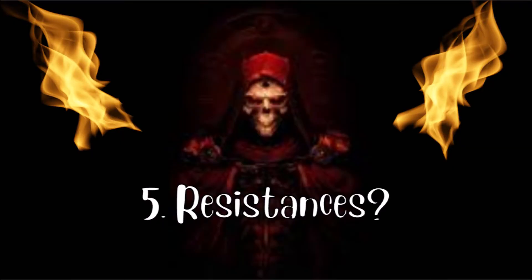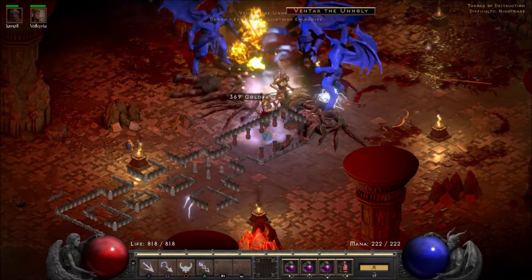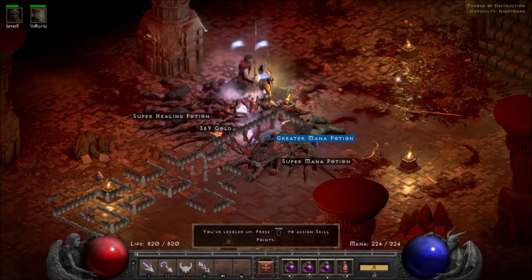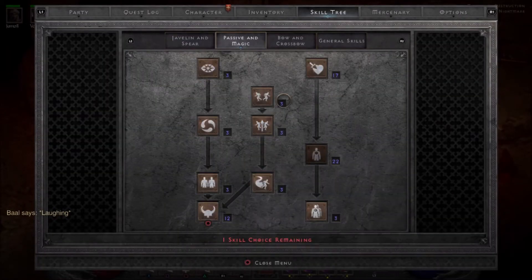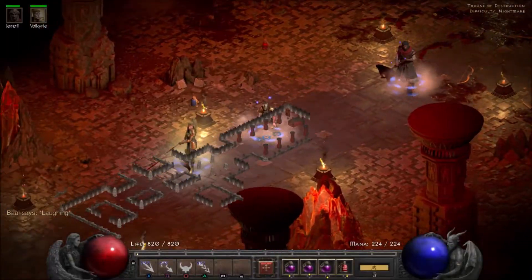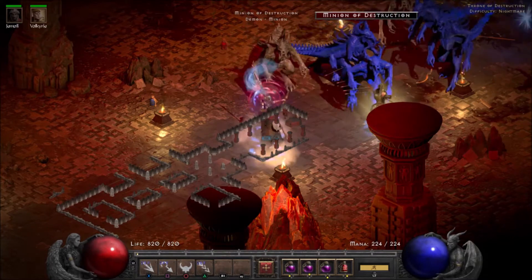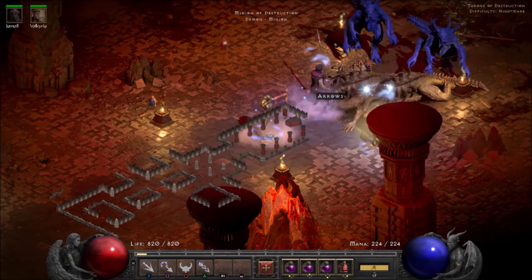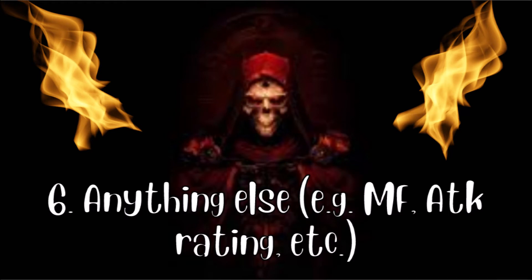Number five: do your gloves offer resistances to an element? If they do, good — check mark again. I listed this near the end because I don't believe it to be too important. It's a nice trait, but a lot of the time a character's gear set already offers enough resistances to be capped. However, if you're lucky enough to get resistances on top of all the other previously mentioned affixes, you're sitting on something quite valuable.